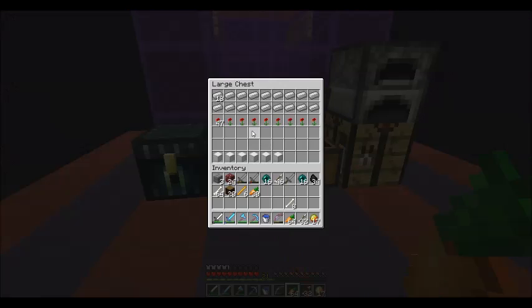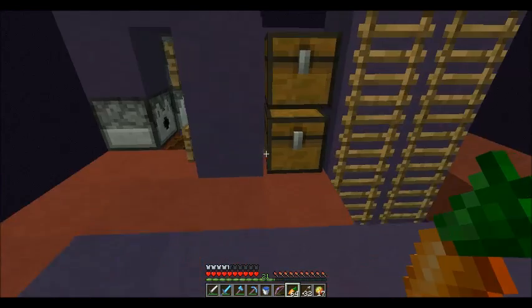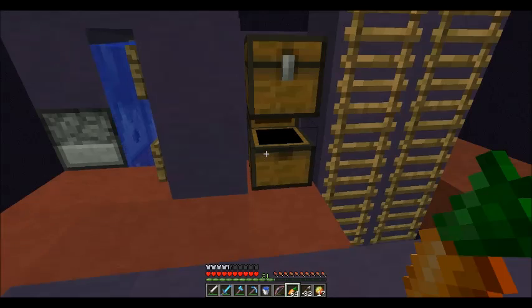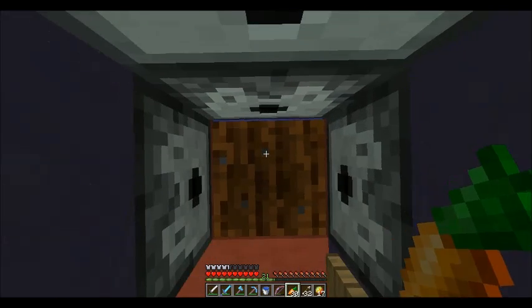We're here on my iron golem spawner and I've got some iron. I went to Moe Master's shop and bought this sword — it was like 15 blocks of iron, so that gives you a rough idea of how much I got. Here's some bone meal and bones from the skelly grinder. I've made a bunch of carrots but I want to try and find a potato too. Basically you just stand right here.